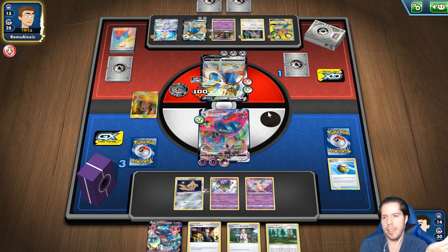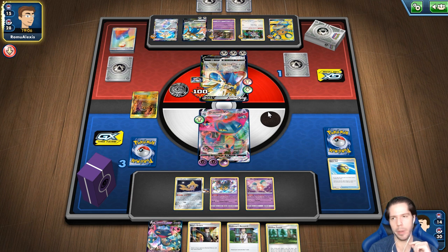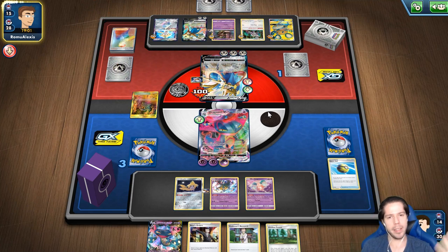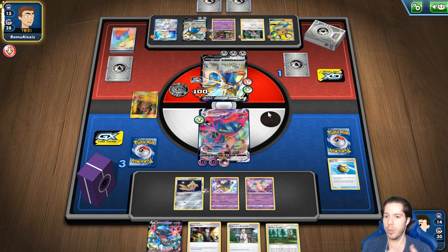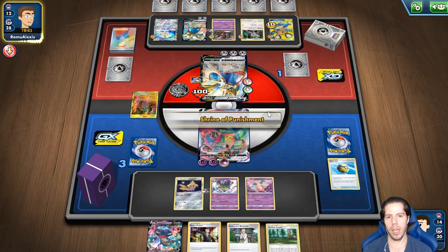Bendita estampa — de eso dependemos. Muchas gracias a todos los que están por aquí. ¿De dónde nos ven? Supongo que casi todos deben ser de Latinoamérica. Pónganme en el chat. Mi oponente necesita exactamente Switch y Boss — o Energía y Boss. Ya hay dos Boss en el descarte. El movimiento que hizo mi oponente no tuvo sentido alguno: hacer Boss para noquear a mi Dragapult no tuvo sentido. Si no hubiera hecho eso, él estaría a tres premios y la estampa no habría sido tan poderosa.